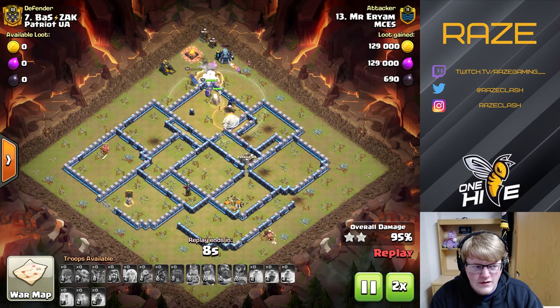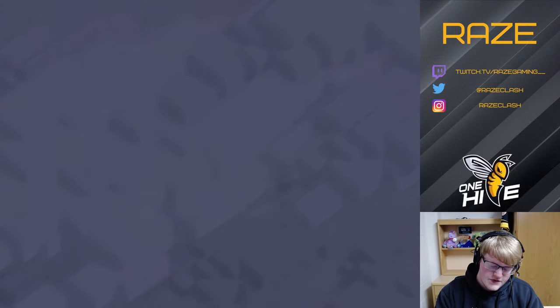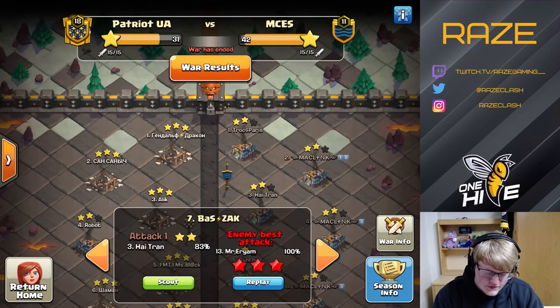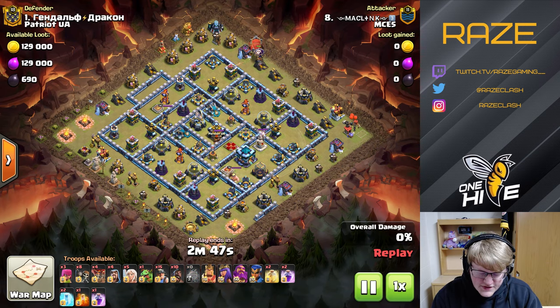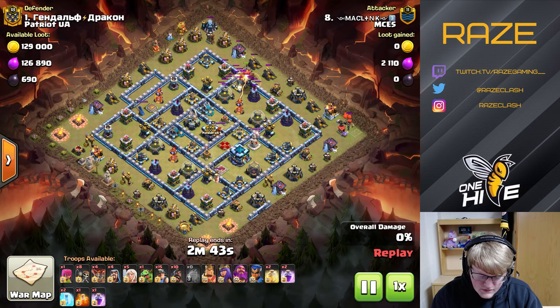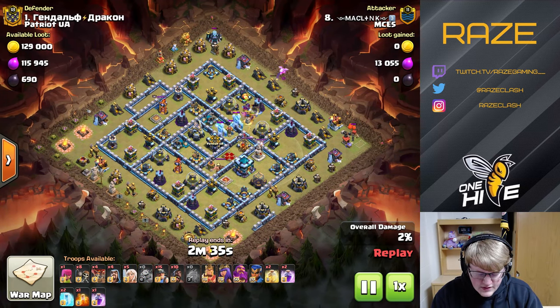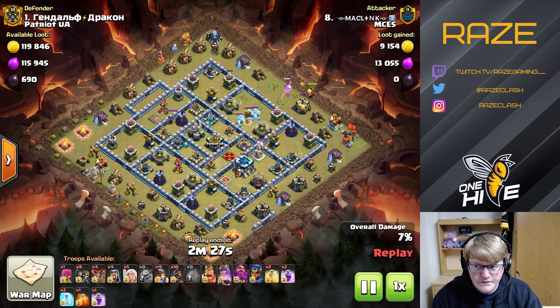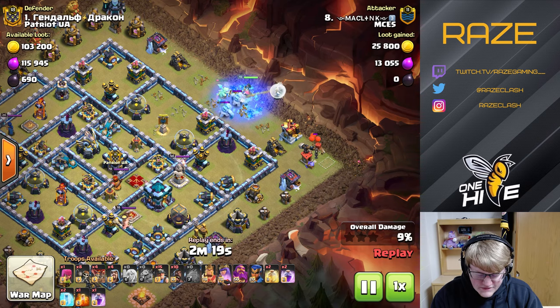Now let's look at an attack by Mech Link. This is a somewhat common legendary base, probably a Chinese design. He's going to Yeti blimp the inferno tower, setting up a nice pathing for the queen charge as well as deploying the CC. The baby dragon helps with some damage output but doesn't survive long against the archer tower.